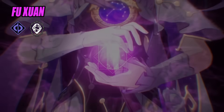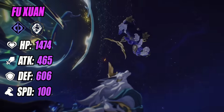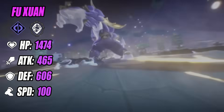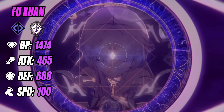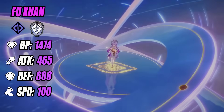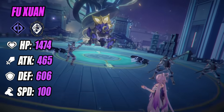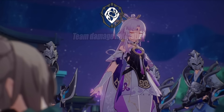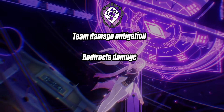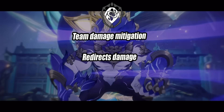Fuxuan is a quantum preservation character that specializes in protection and damage mitigation. Unlike other preservation characters she has very little access to shields and instead relies on damage mitigation and redirection. Similar to other 5-star preservation and abundance characters, Fuxuan is fully capable of solo sustaining a well-geared team by herself in endgame.